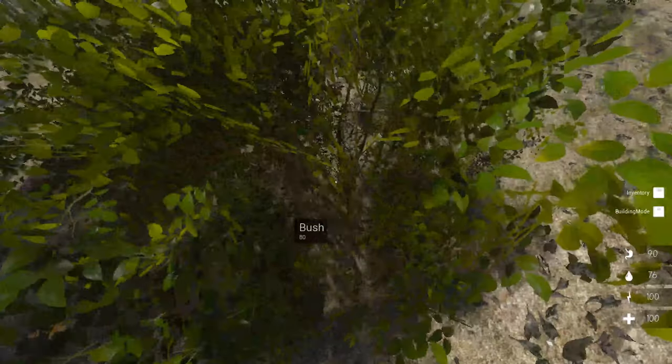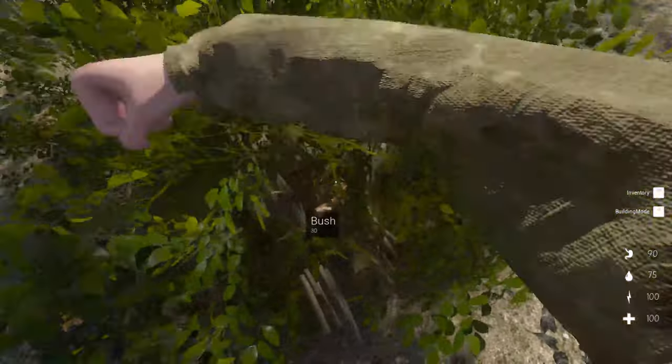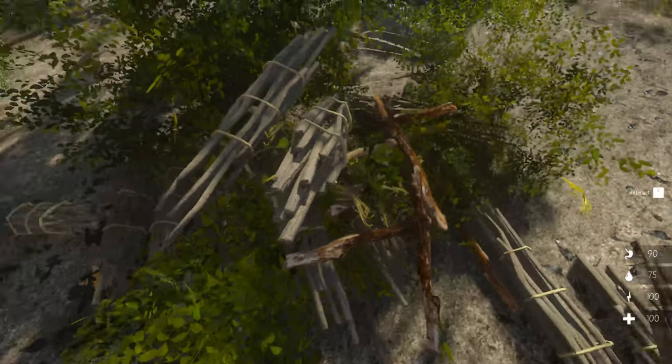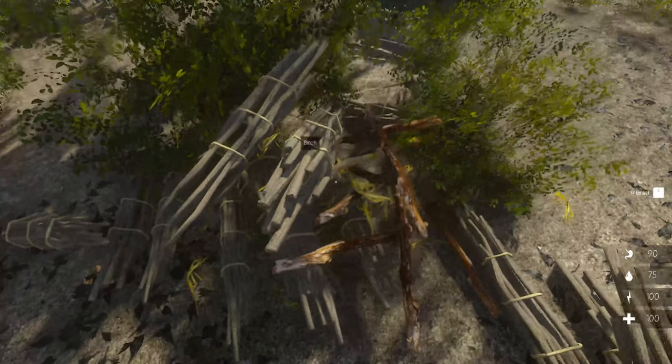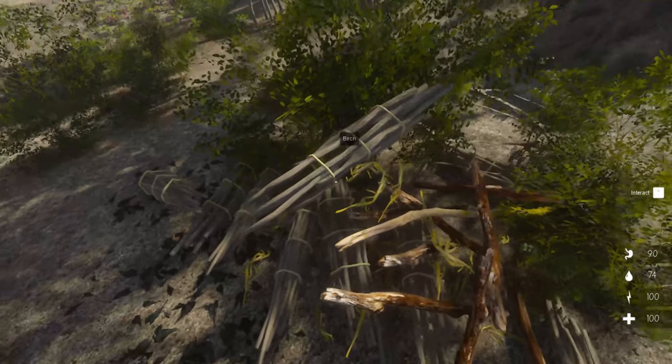Let's punch this bush some more. It'll be nice to get an axe. The bush does disappear. You don't have to drag items — you can just push E over the stuff.